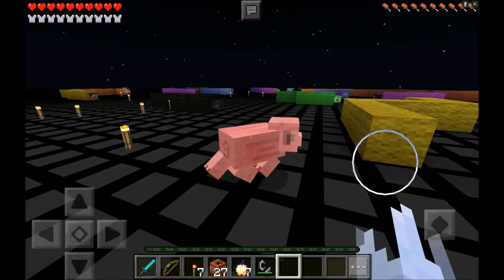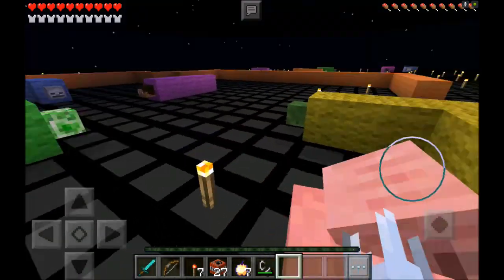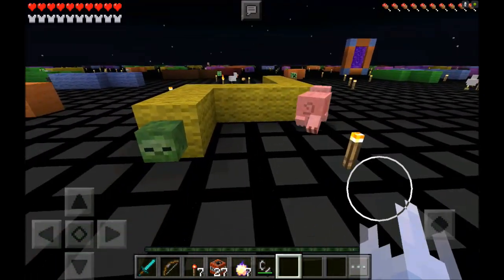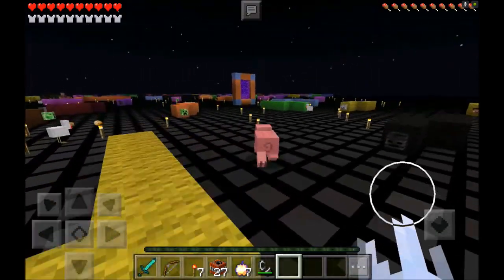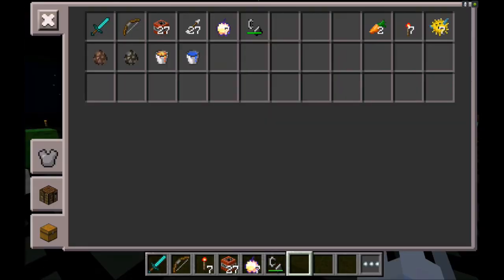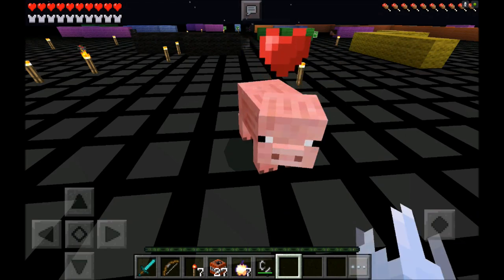Let's go ahead and see what the pig's favorite is. Oh my god, the pig's running! Which one's your favorite? Oh, he likes the yellow one! I guess the yellow one's alright, I don't know if it's as good as the chicken's pick. But it's pretty cool. Let's go ahead and feed him some carrots — he was a pretty good pig.